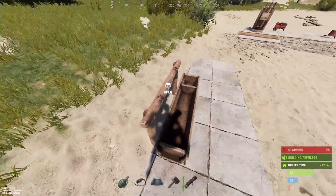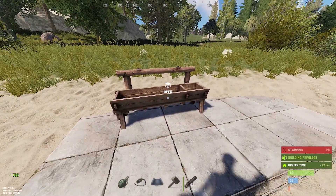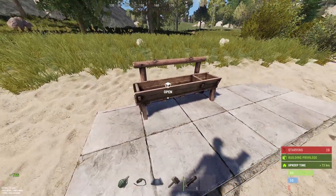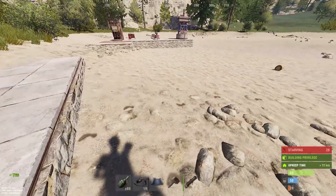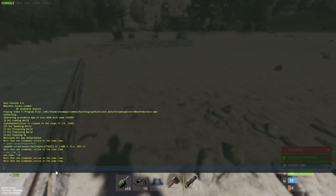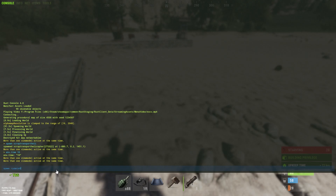The horse trough can now be placed on foundations, which is great — it means we can store horses safely inside a barn where people can't steal them. The team is also working on getting horses to fit better through wall frames, since right now you get clipped off if that happens.